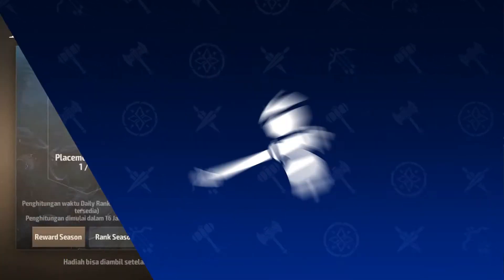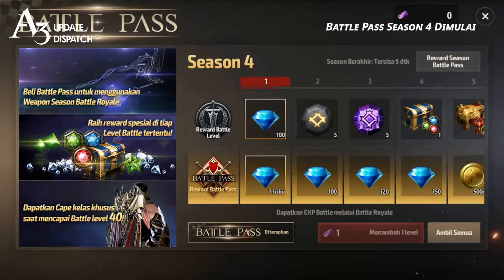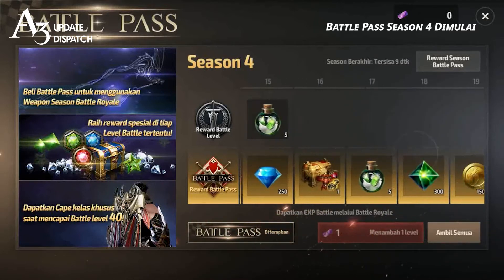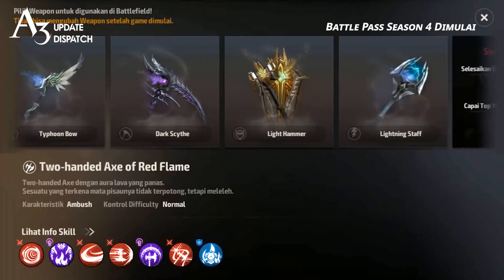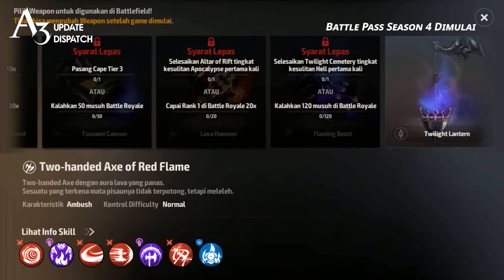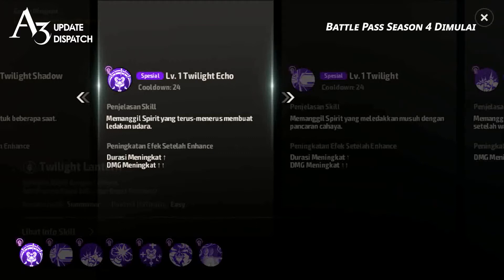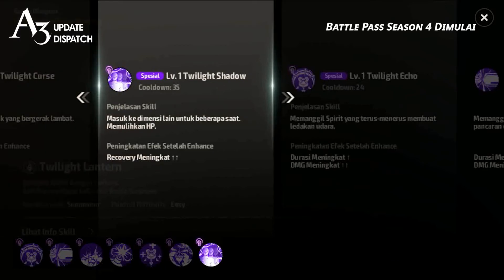Battle Pass Season 4 is coming up! Certain rewards from the existing Battle Pass have been changed or improved, so make sure to fight in the Battle Royale and level up your Battle Pass. A new Battle Royale weapon, the Twilight Lantern, is being added with the Season 4 Battle Pass. This Lantern allows its wielder to use the power of various summons. It also has access to two healing skills and an Interrupting skill, which make it a useful and aggressive piece of equipment that's sure to be popular.